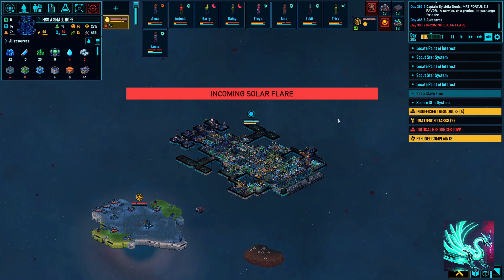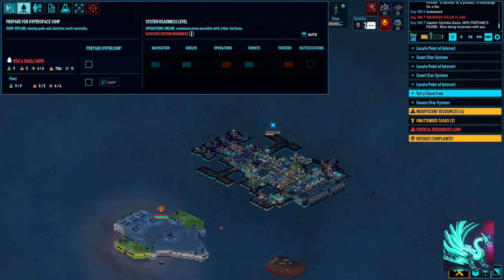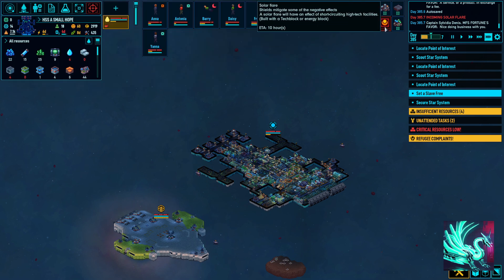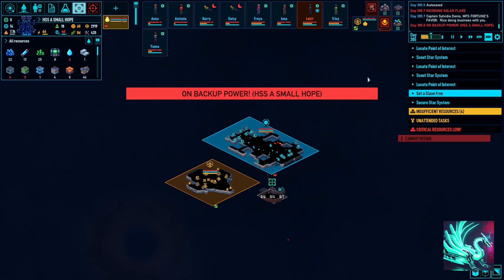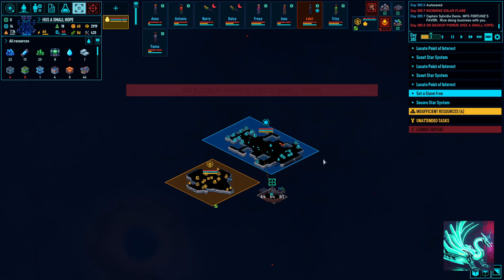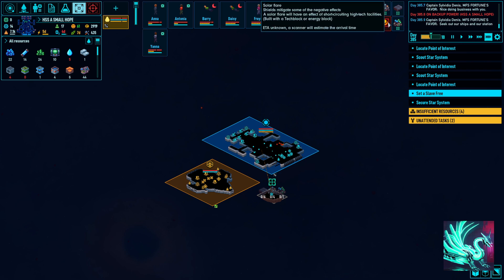Solar flare — that's rude. Fortunately, we have a scanner so we can see when the flare's coming. We can actually put ops on red alert automatically. We have 10 hours until the flare — might be enough time for us to get the mining done. We'll get ready to leave at around the 4-hour mark.